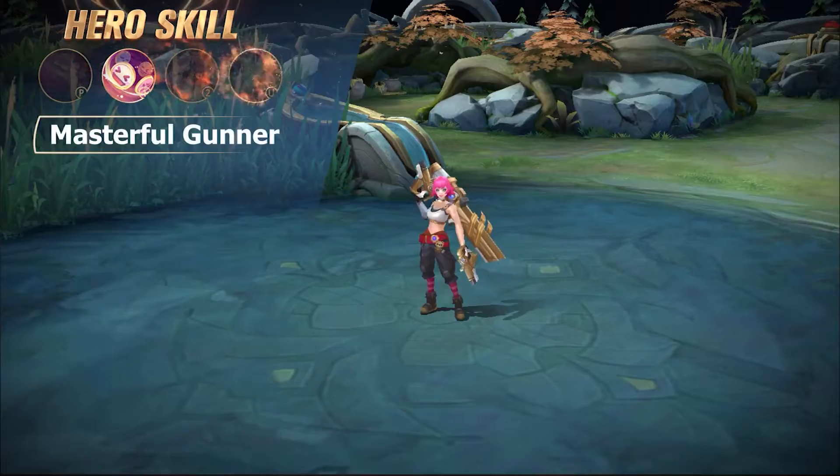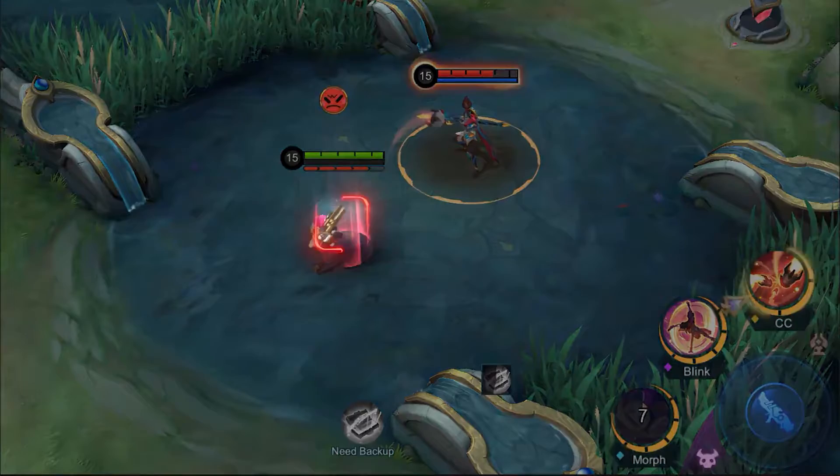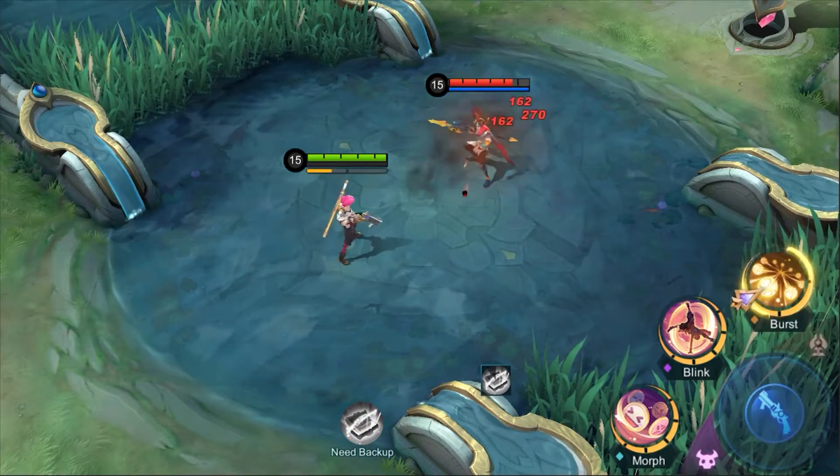First Skill: Masterful Gunner. Beatrix quickly swaps her primary weapon with the secondary she has slung over her back, gaining an all-new way to attack and use her ultimate.